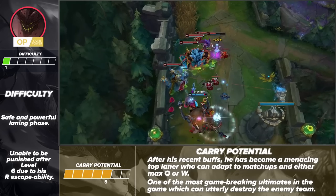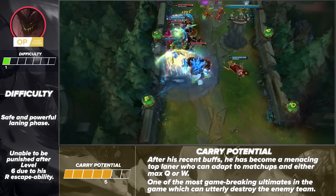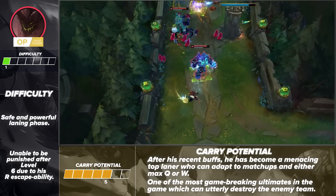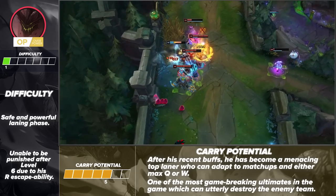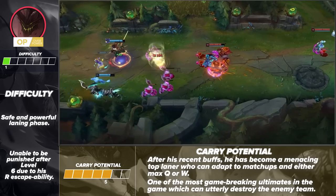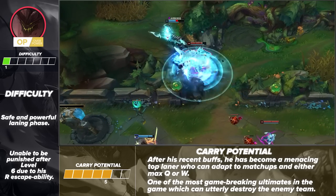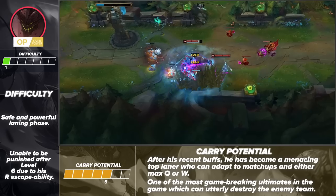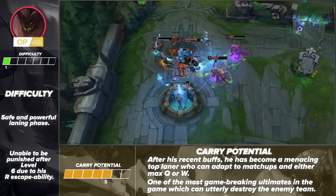Moving on to his carry potential, Malphite is a scary one. It's absolutely insane that someone as tanky as him can nearly one-shot most carries. Following some recent buffs, he's become a much stronger top laner who can adapt to matchups by either maxing Q or W. You'll need some knowledge or first-hand experience to know how to apply this, but the fact that he can switch it up is a huge deal. Aside from being a great escape option, it's more important to note the explosive team-fighting power his ultimate brings. Hit a 5-man ultimate and you're going to win at least 90% of those fights.